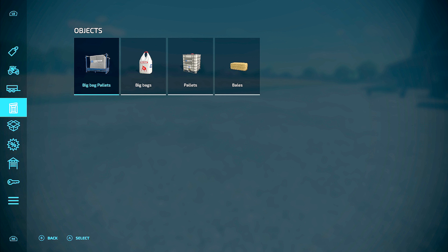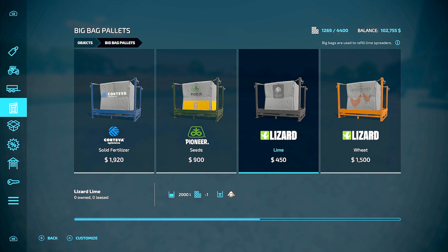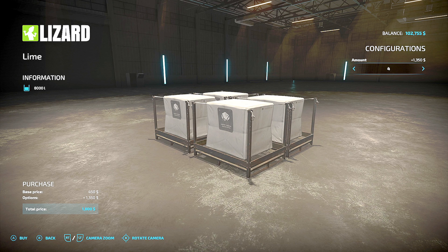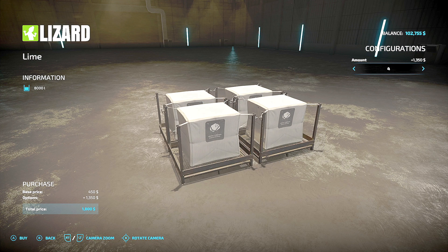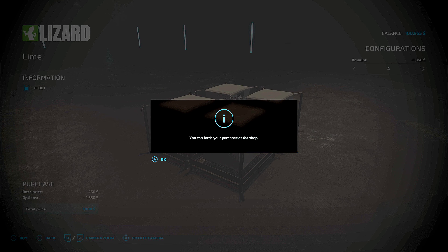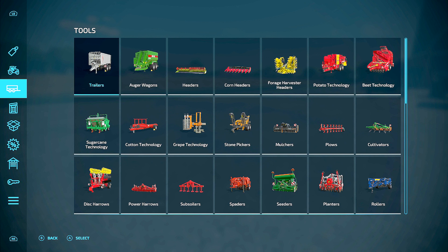Here's our big bag palace, which is where our lime is. You can see right there the Lizard lime. So we're gonna buy that. I don't know how much I need — maybe four pallets. I have no clue how much I need. Let's stick with four, because we need it for the other field too once the canola grows. So let's do that, and now I got to find the fertilizer spreader.